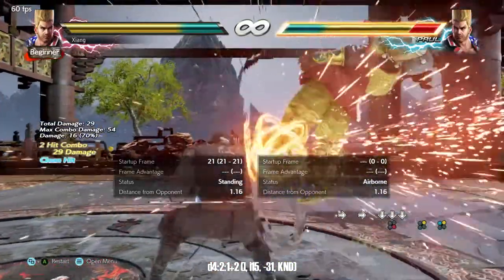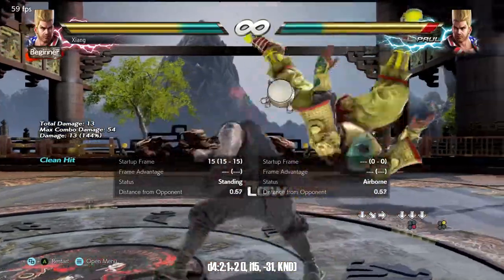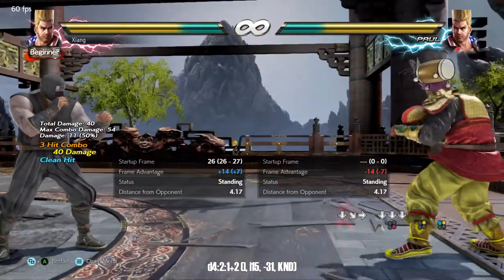Paul's down four string, also known as Demolition Man, is his primary scary low. It's unseeable, knocks down, and does chunky damage with the potential for wall splat.